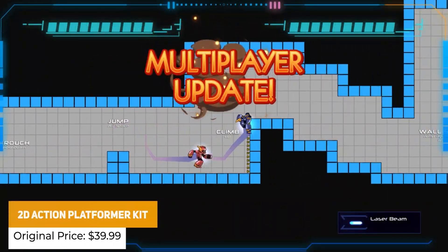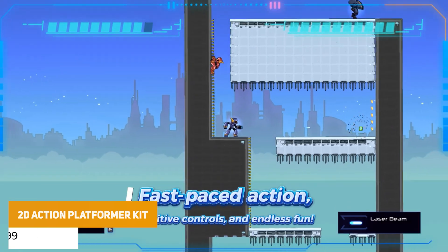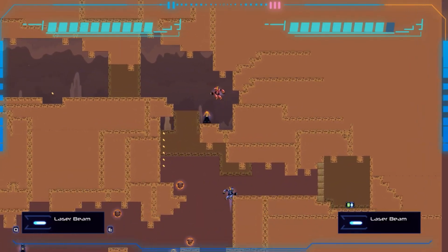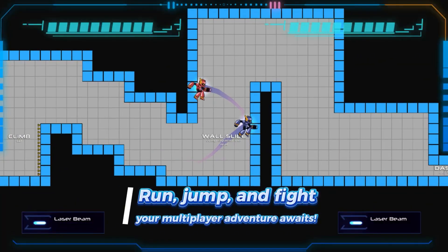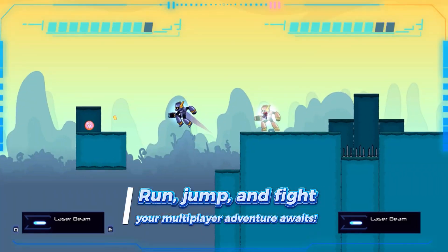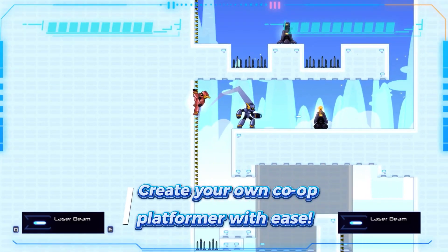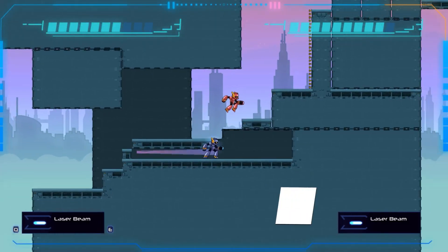We've got the 2D Action Platformer Kit — an all-in-one solution for crafting a 2D platformer. It has advanced state machines, an extensive asset library, drag-and-drop level design, multiplayer functionality, sprites, animations, modular characters, and mobile support — everything to hit the ground running with this type of game.